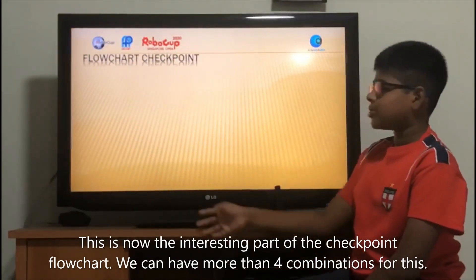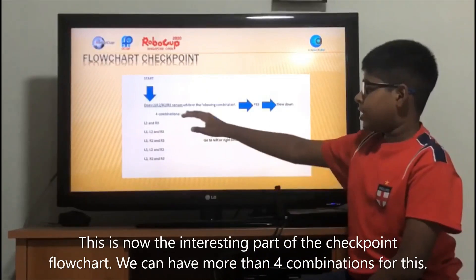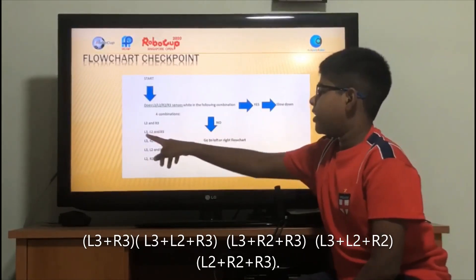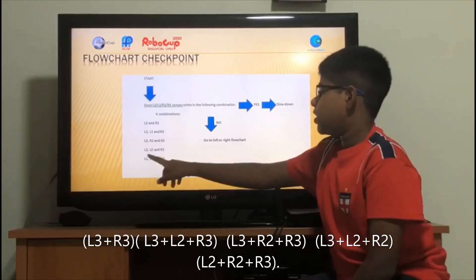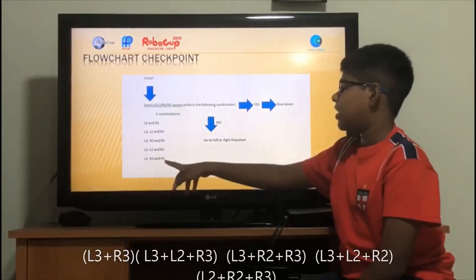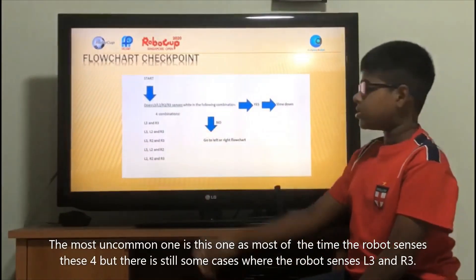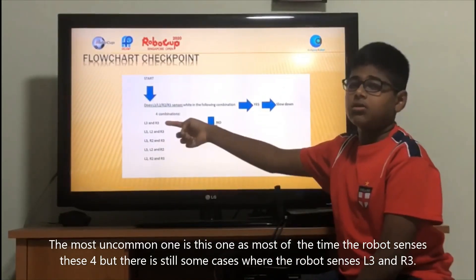This is now the interesting part of the checkpoint flow chart. We can have more than 4 combinations for this: L3 and R3; L3, L2, R3; L3, R2, L3; L3, L2, R2; L2, R2; L2, R2, R3. The most common one is L2 and R2, as most of the time the robot sends these four. But there are still some cases where the robot sends L3 and R3.